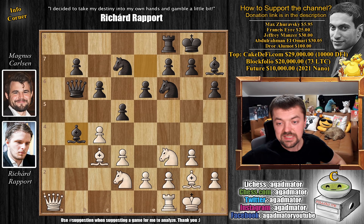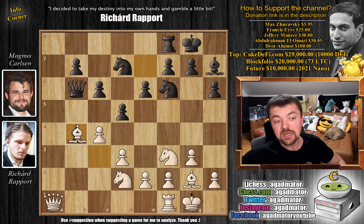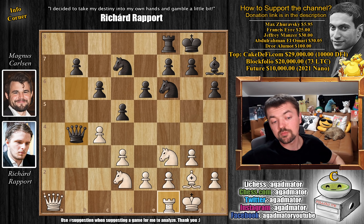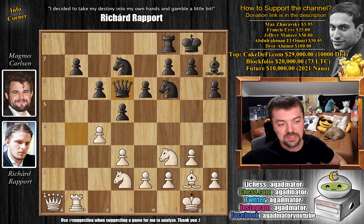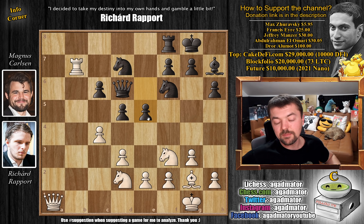After Queen captures on c3, we can just go back — at the end of this line, Black is up a pawn. So instead, after Bishop captures on b4, Rapport recaptures. Now Queen captures on b4, but then comes Rook to b1 — as the Queen has to move, we recapture with Rook captures on b7. This is what Magnus wanted. Queen to d6, Rook captures on b7, and now e5. Magnus says: you have an active Rook on b7, but what is it really doing? I have a beautiful center. What's your counterplay?